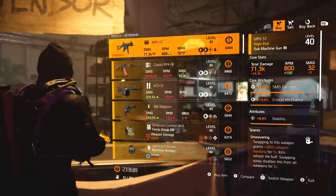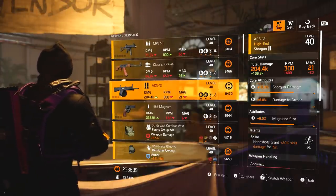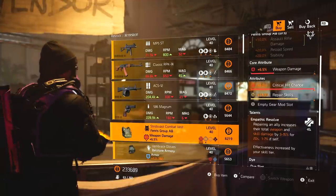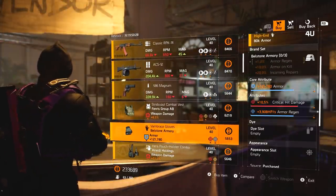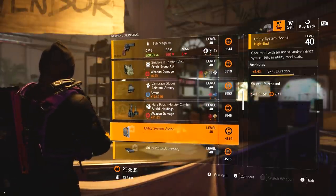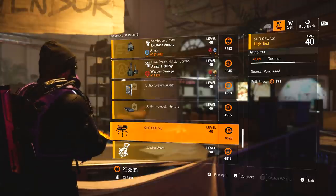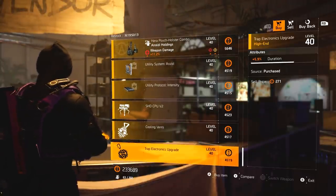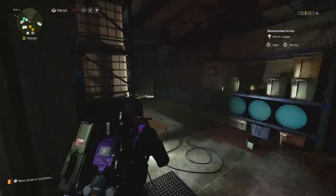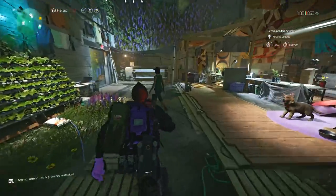New York: we've got an MP5 ST with Unwavering, RPK with Spike, ACS 12 with Spike, 586 Magnum with Ignited - none of this stuff's any good. Fenris chest piece with Empathetic Resolve, moving on. Boston Armory gloves with armor, crit damage and armor regen. Ariada Holdings holster - not particularly good. Skill duration mods, 6% duration for turrets, plus four stim charges, 5.9% duration for trap. I really wish the devs would consider putting named items in New York as they do with the other vendors.